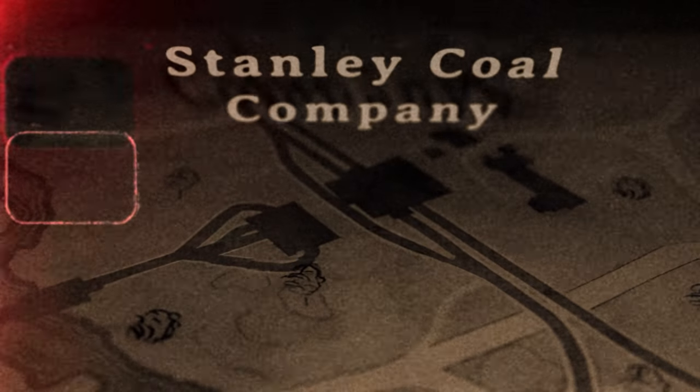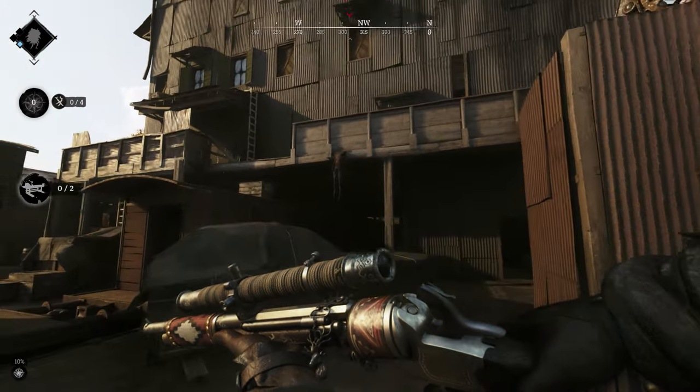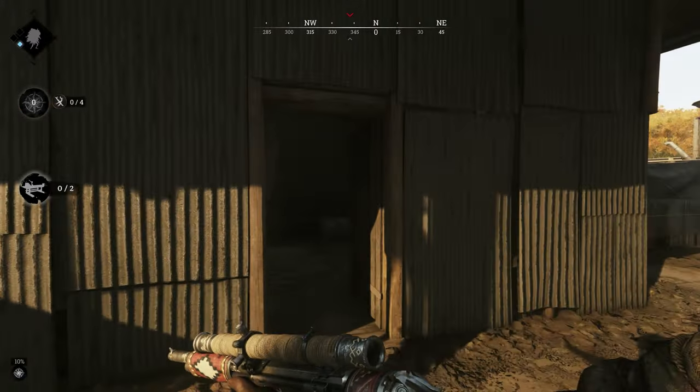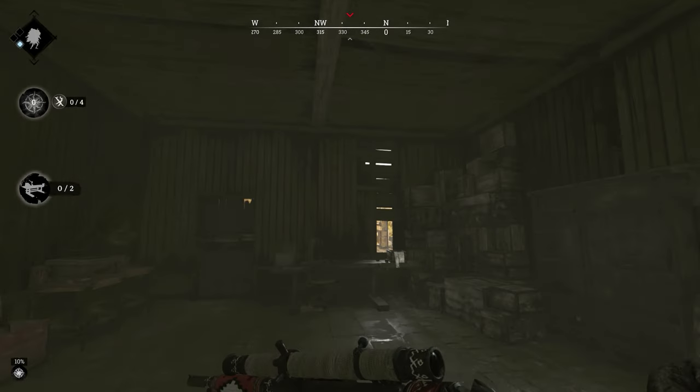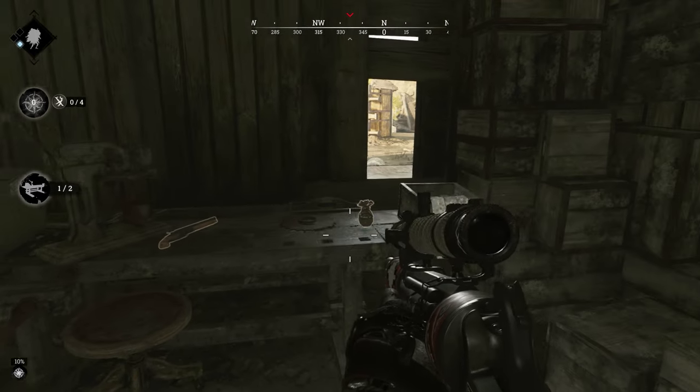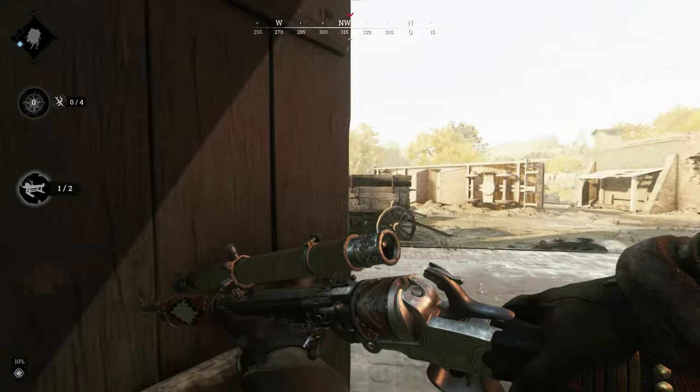Stanley Coal Company. This one has one tucked underneath the boss building, and one inside where the coal carts are.